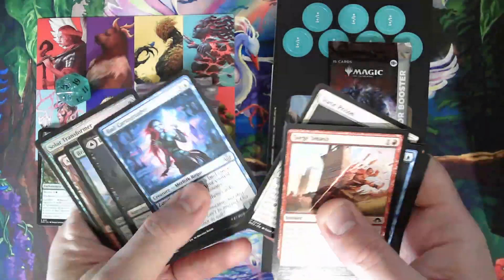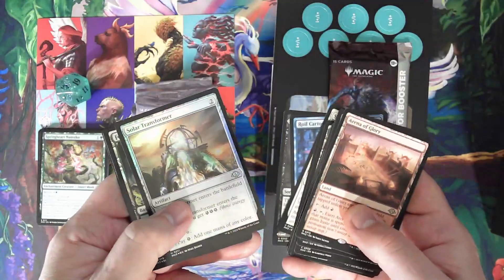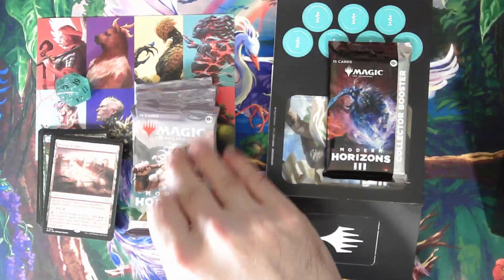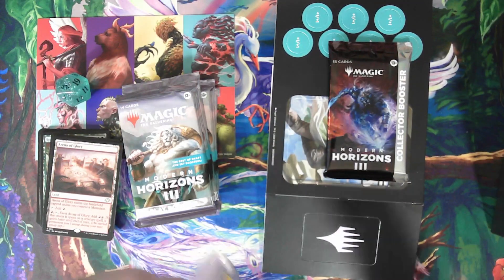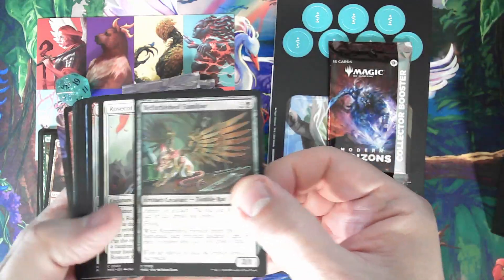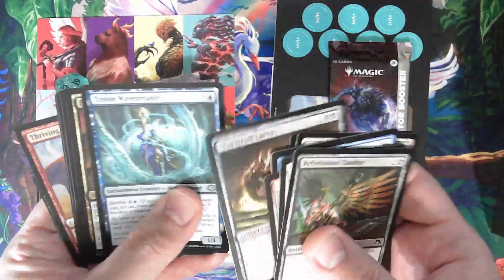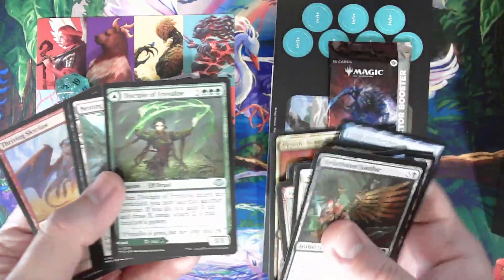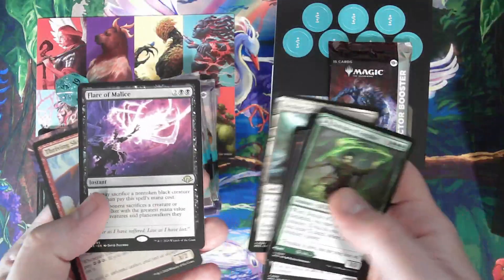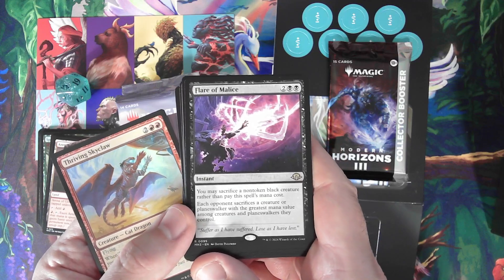Static Prison, Royal Cartographer, Branching Evolution — nice to have a copy of that — plus Arena of Glory, and a foil Solar Transformer. Land and a treasure. Refurbished Familiar — I think that's another one that's been making the rounds. Bountiful Landscape, Pyritic Rebirth, Disciple of Freilies. I'm a green player, so extra tools in the toolbox. Nesting Grounds, Flare of Malice — the black version where you sacrifice something and get the free spell.